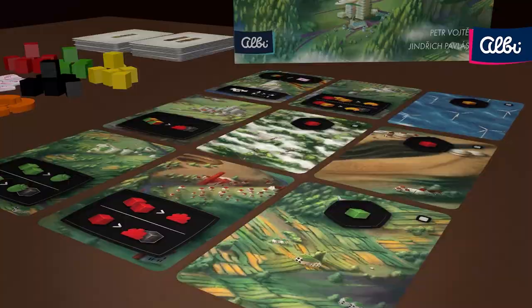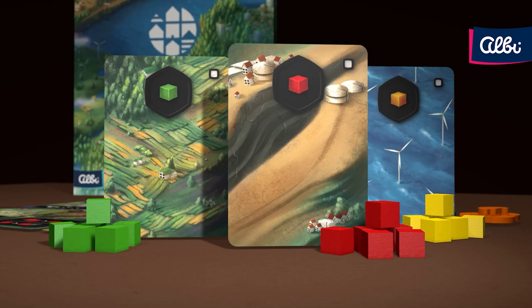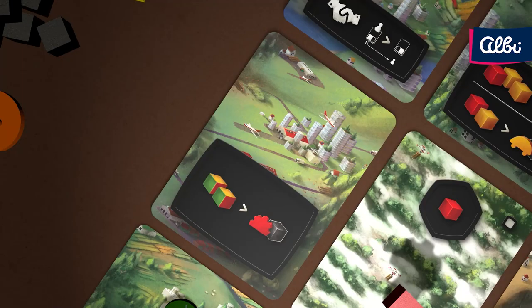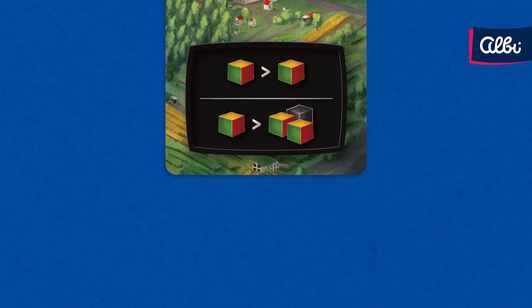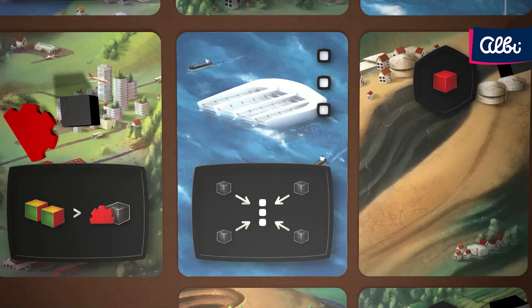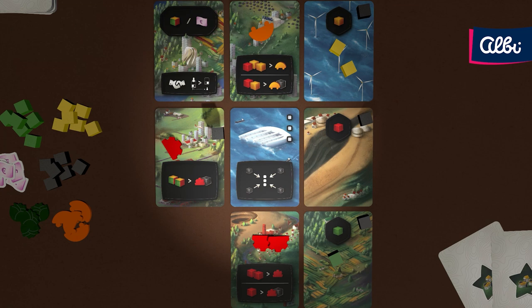Let's have a look at various card effects you might see in the game. Some cards provide you with a specific raw material. Another type is exchange: pay resources on the left and gain the reward on the right. This way you might get a pollution cube, which you must place anywhere in your territory. Some cards provide you with a choice between two effects — when activating the card, choose only one of them.